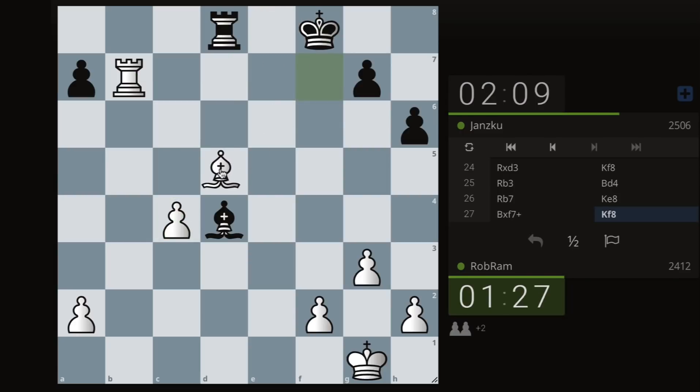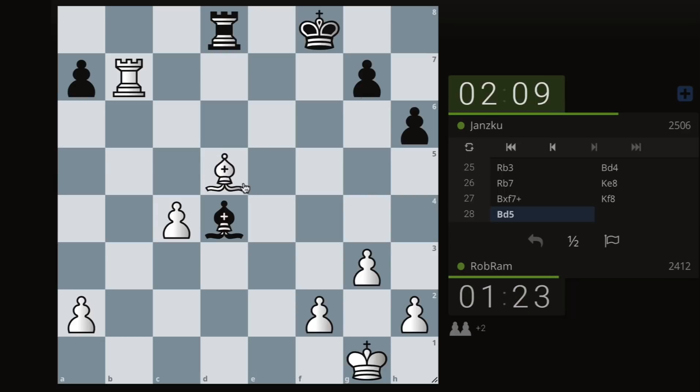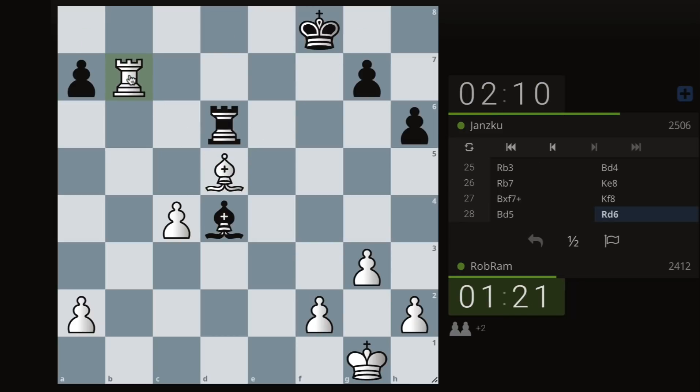Should we go to g6 or d5? I'm going to d5 — this bishop is centralized, controlling a lot of the board. Now if they go to f6 they're putting pressure on f2, and they also want to get to a6 putting pressure on a2. The question is what do we do.